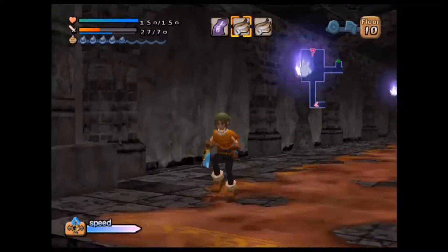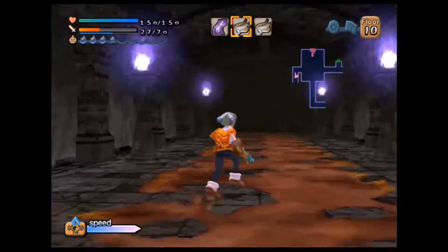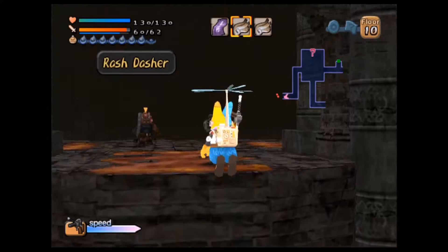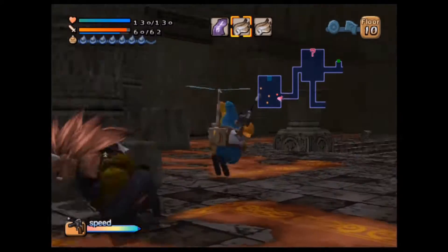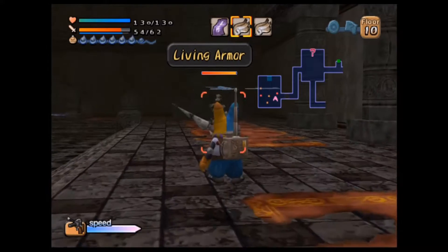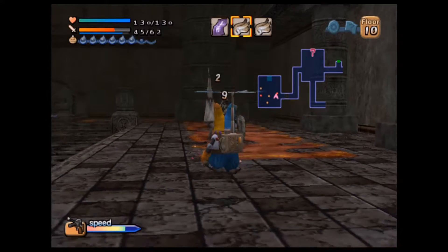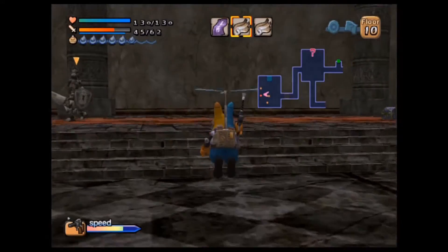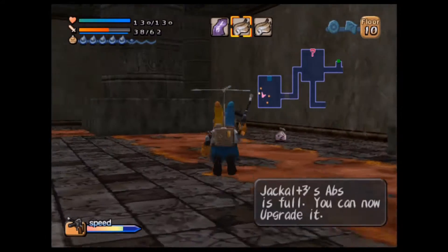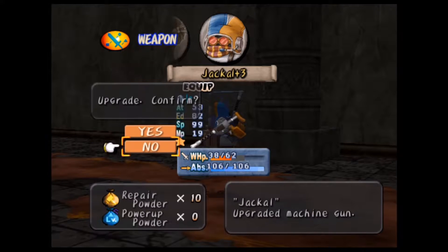Let's check all this stuff out. I guess I should probably cover this one last section that I did not notice until just now. We'll burn a magazine on the Living Armor because he has absolutely no idea that I'm beating the crap out of him. We can upgrade the weapon again — that's what we're looking for. So let's go ahead and upgrade.